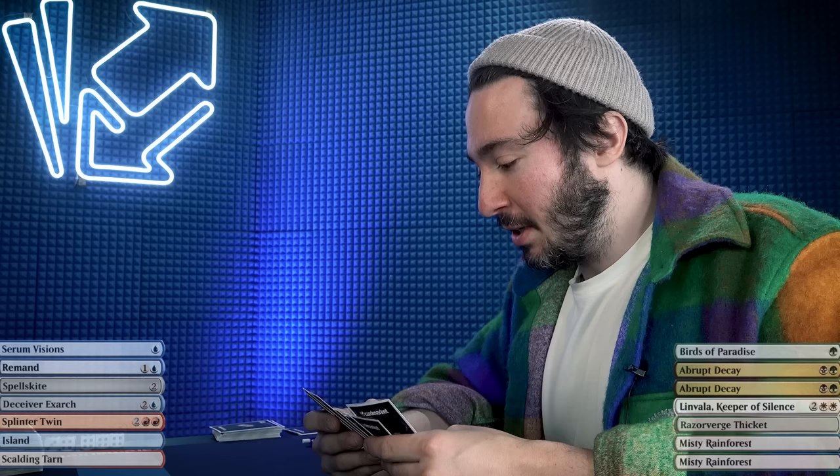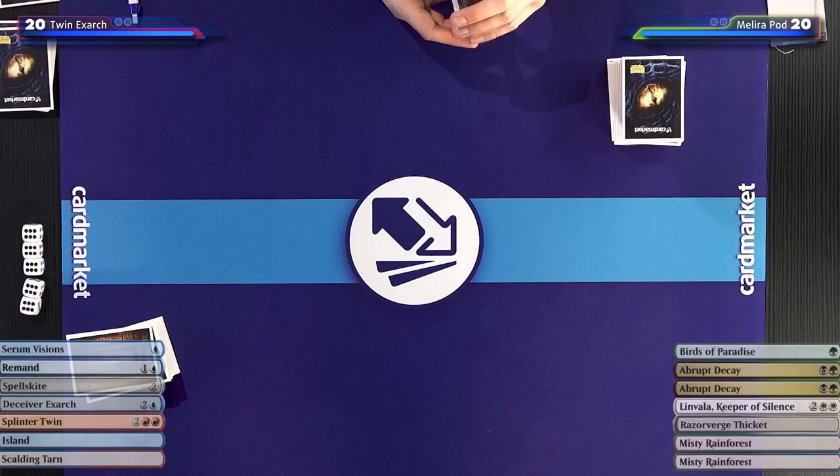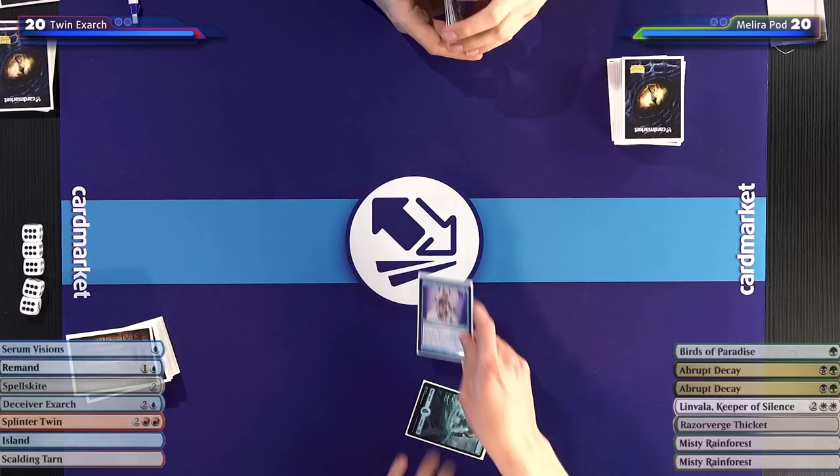Am I supposed to know what you're playing? My hand does no Pod stuff, but luckily Yaman won't be doing any Splinter Twin stuff either, because all I have is two uncounterable removal. Island — it's even a new island. Serum Visions.